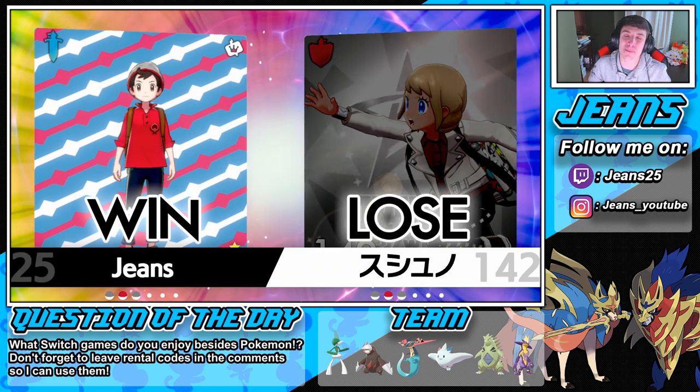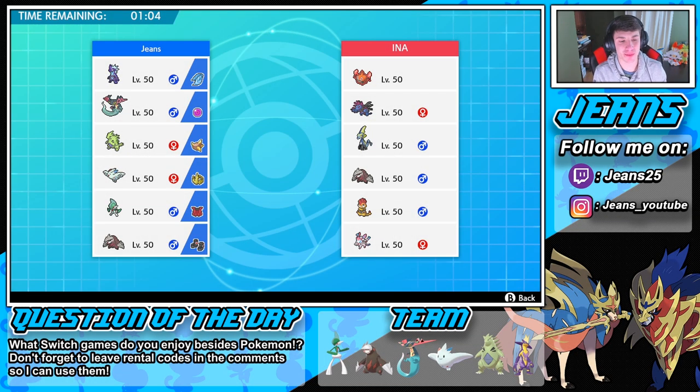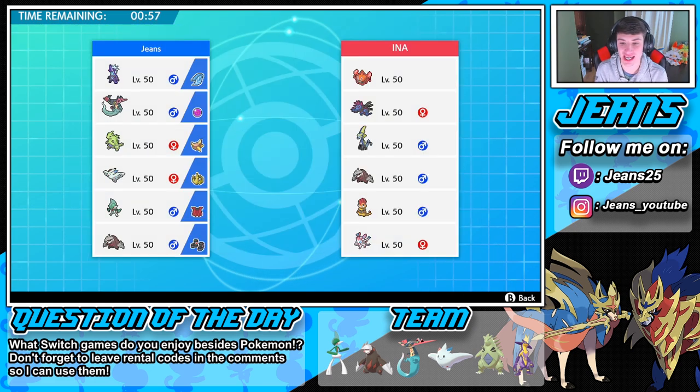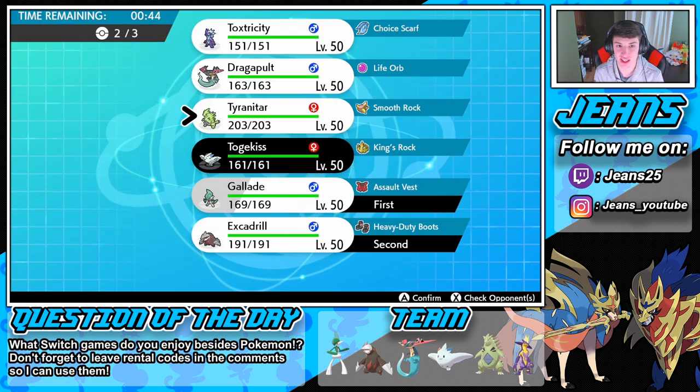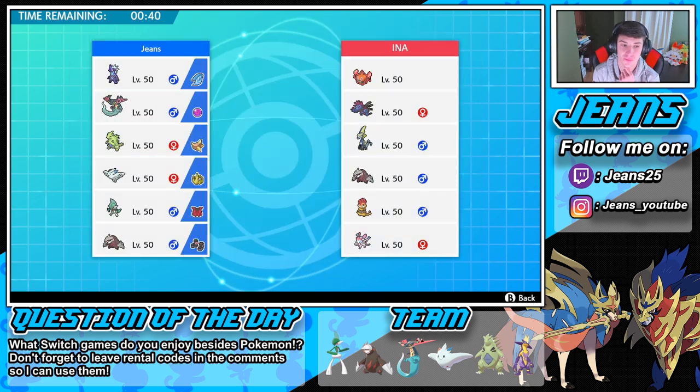Let's hop into battle number 3 and try to go 3-0 with this team. I can see him going in with the Inteleon or the Rotom. I feel like Gallade is another great call here — Leaf Blade could slap that Inteleon. If he leads the Rotom, that's a little bit tough news for us. I'm gonna bring the Excadrill again and roll out with the Toxtricity. That's the play call — we have that Poison for the Fairy type.